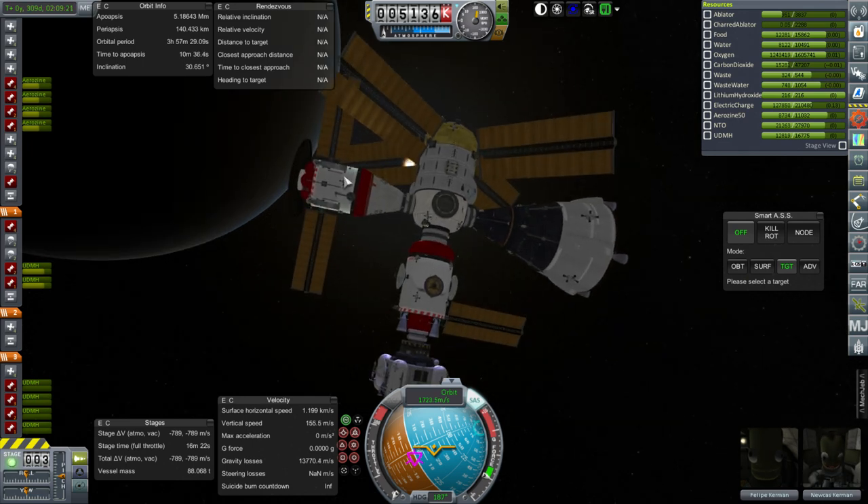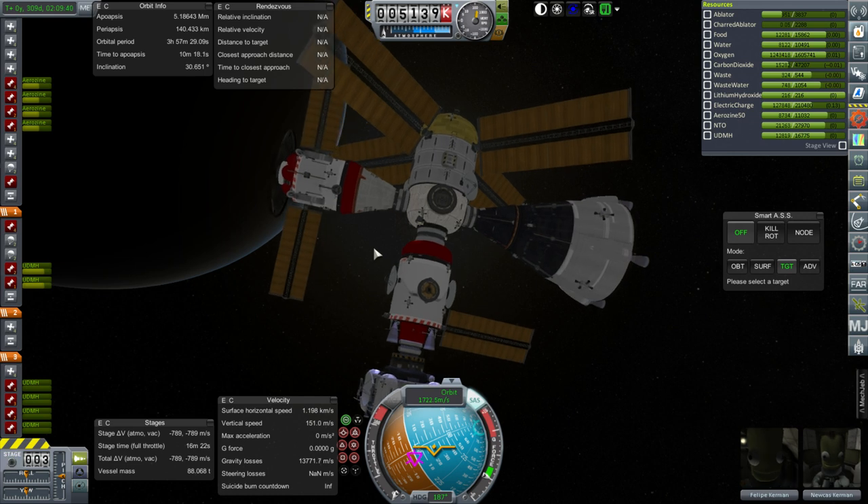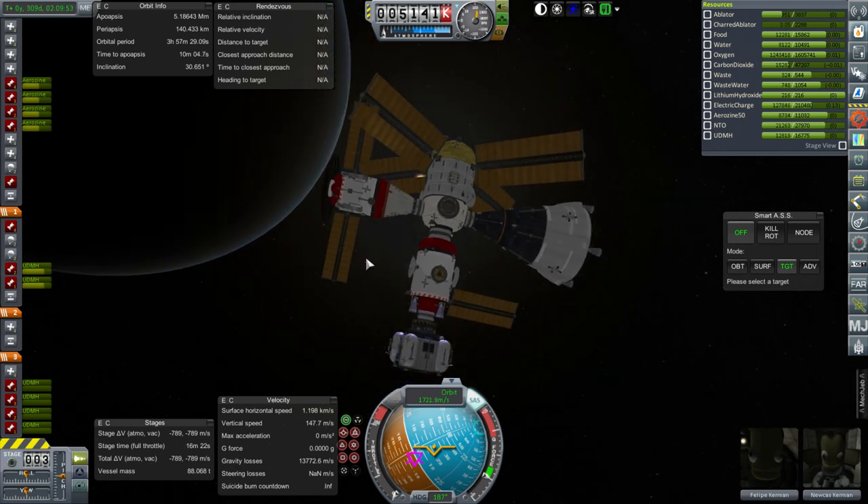That doesn't mean it's immune to tipping over. The base that I tried to land was rather squat and should have been resistant to tipping over, but it still tipped over. We have a trick here in that we have to make sure we slow down enough for the parachutes, obviously sit down safely, and reserve enough fuel to get back to orbit. It's not sufficient just to land — we have to be able to get back to orbit again.